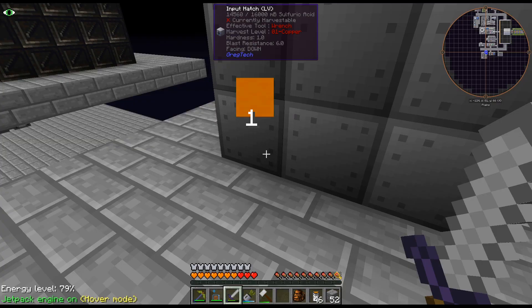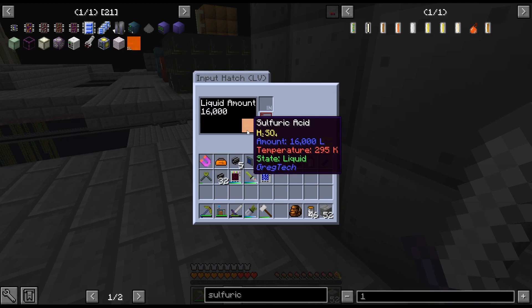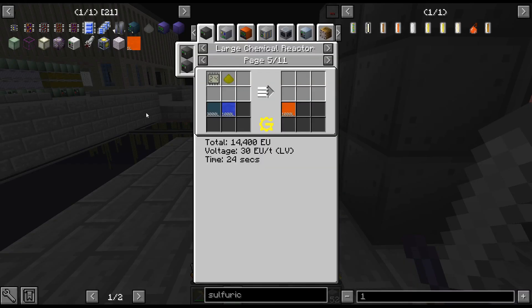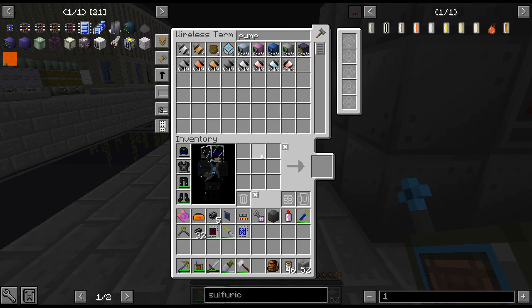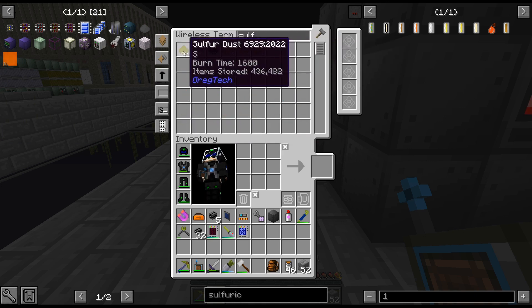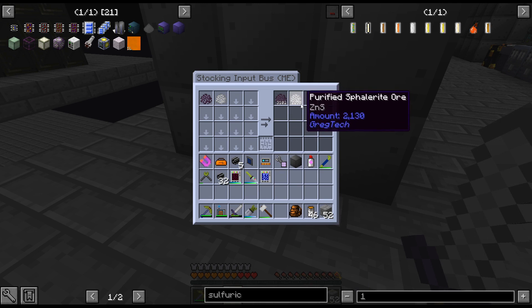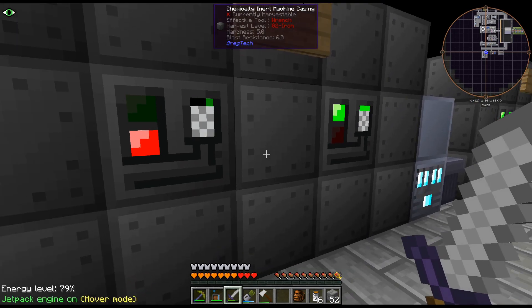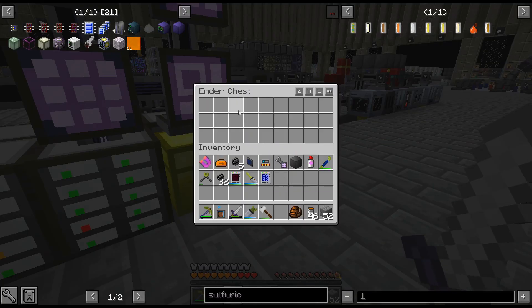I realized my sulfuric acid pump on IO had run out, so I decided to just craft it up here in my chemical area with all the sulfur dust we're getting — sulfur and oxygen and water make sulfuric acid. I don't think it's worth pumping it at this point because I have 436,000 sulfur and I'm just getting more and more since I'm sitting on top of a sulfur vein trying to get Sphalerite. It does look like we're going to run out of Galena, so that's the next one I'm going to have to do.